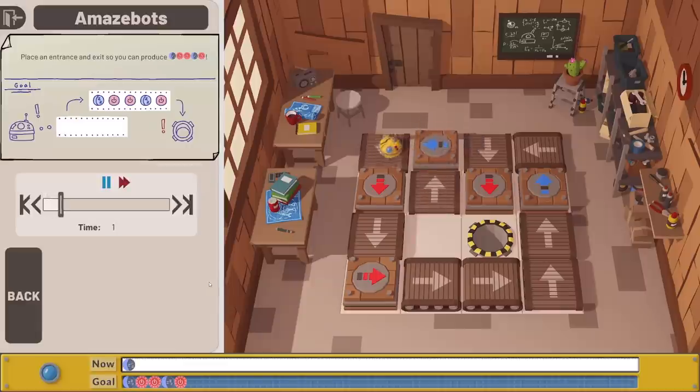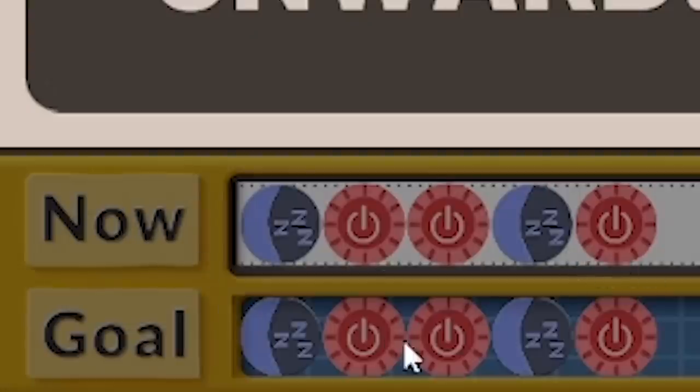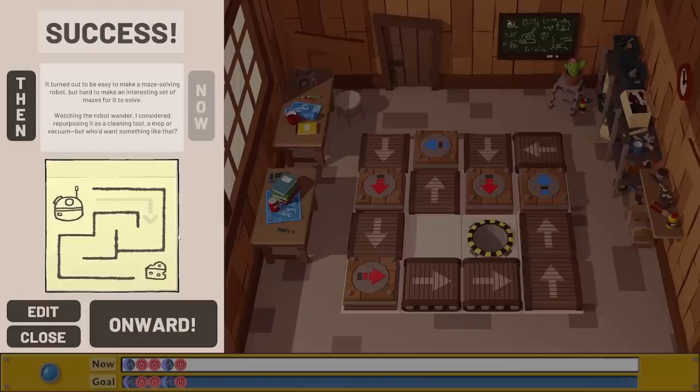So if we run that, it goes boosh, boosh, down there, boosh, all the way around this corner, and then we get the last two stamps. Then it's into the hole. You can see it on the bottom - we've done it right. We got a success. That was actually a bit trickier than I thought for some reason.